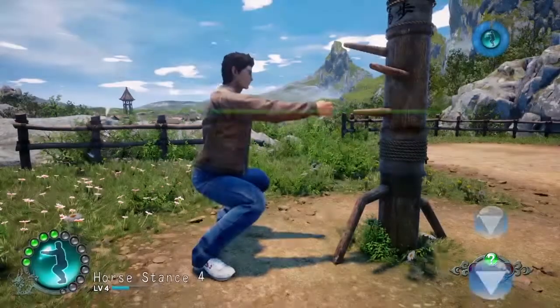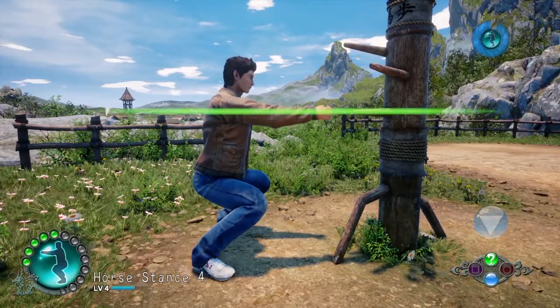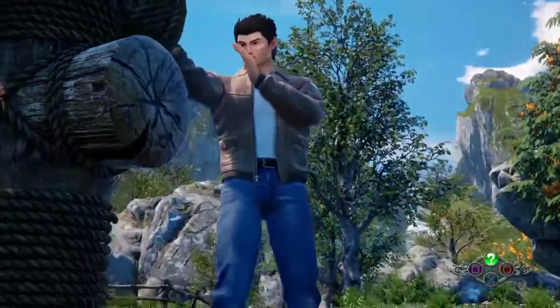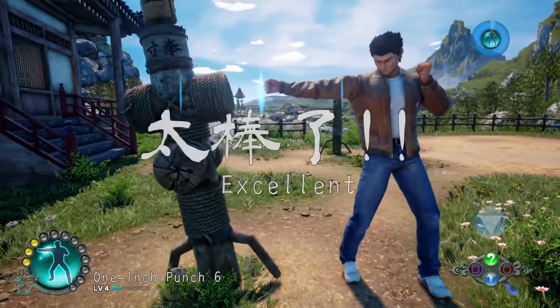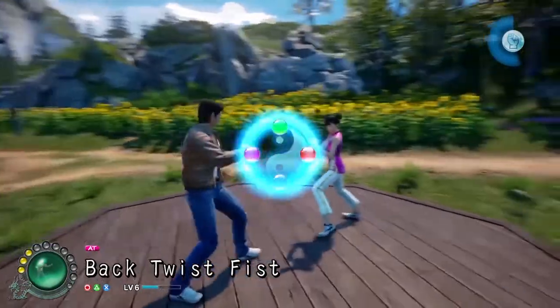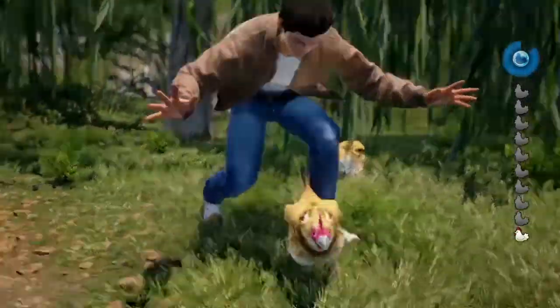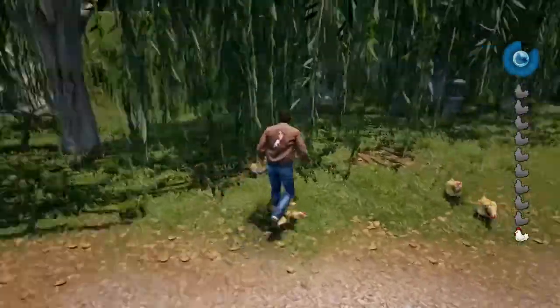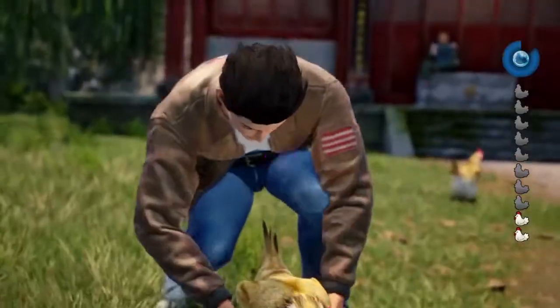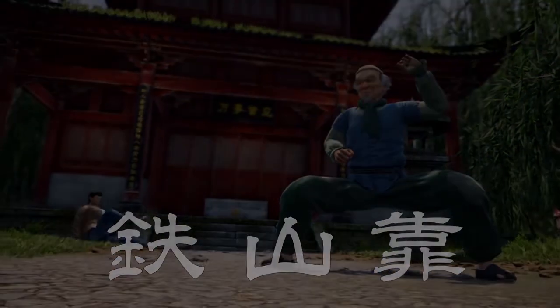This is one of the staples of the Shenmue series, where you're essentially forced to train Ryo's abilities to get better. As you can see here, there are several different ways to train, which includes horse stance for endurance, one-inch punch for strength, good old sparring for practicing your skills, and catching chickens to help with your timing as well. Furthering his training with a martial arts master known as Sun, Ryo learns a new technique that can hopefully help him defeat the boss.